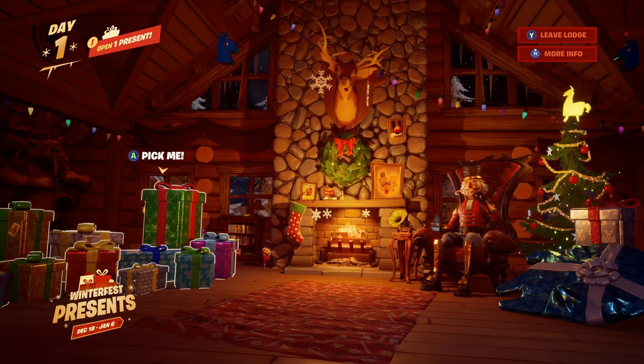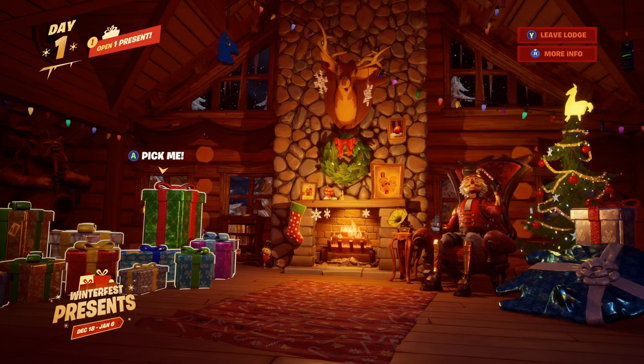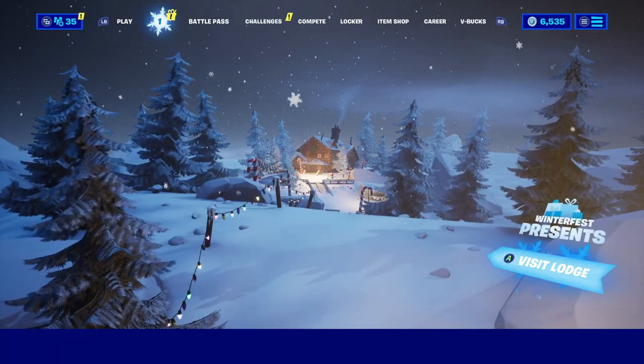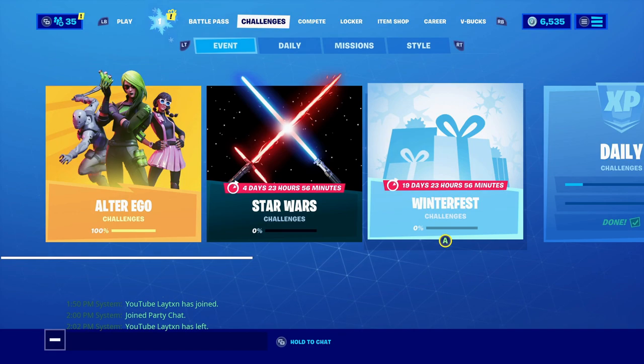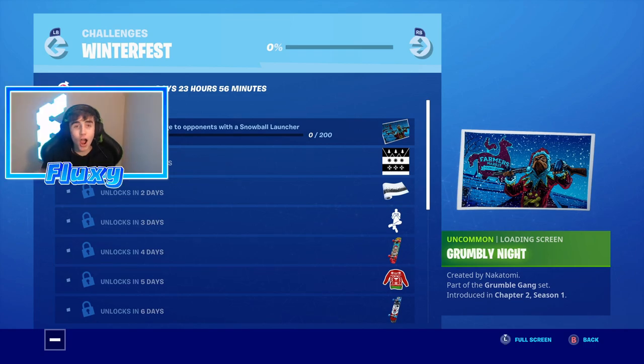Basically everything inside the lodge — you get to pick presents all the time. There's a stocking and then you get all of these different presents over here, so you will get to pick one every day. Now we're gonna back out and go to the lobby again — just hit Leave Lodge. If we head over to the challenges, you can see the winter fest challenges are here and it says 'Deal Damage to Opponents with the Snowball Launcher.'